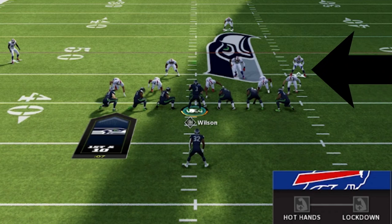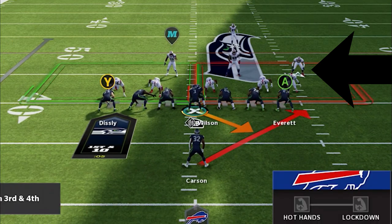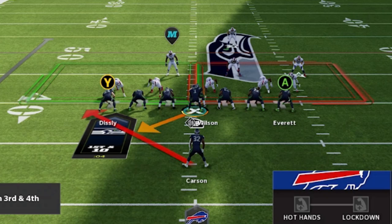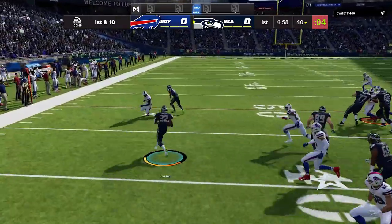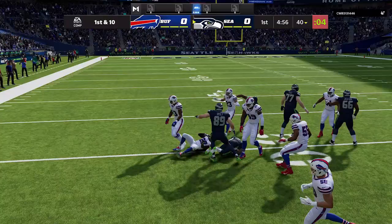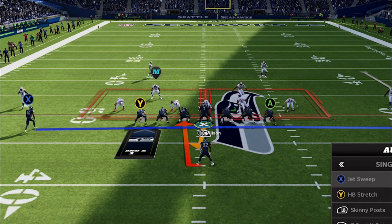Once I get to the line of scrimmage I just read what the defense is giving me. Here we have an extra safety in the box on the right side, so I switch over to the Halfback Stretch and flip with the right stick, running it to the left away from that extra defender. This first play gets a pretty good run, though if I had gotten inside that receiver a little better I probably would have had a much bigger gain — left a lot of meat on the bone.